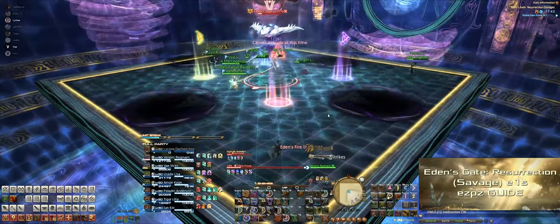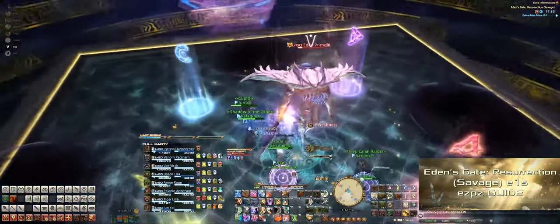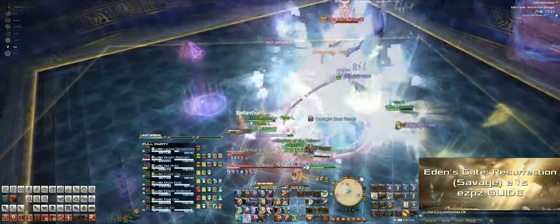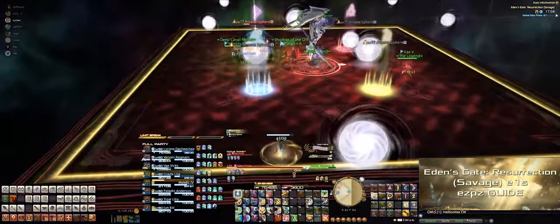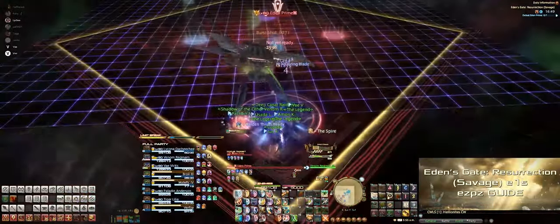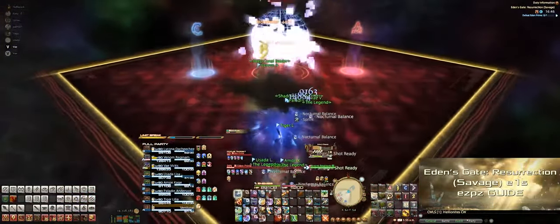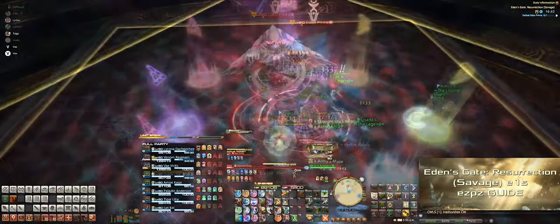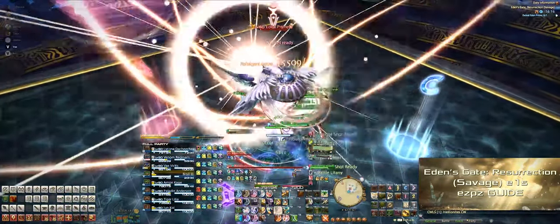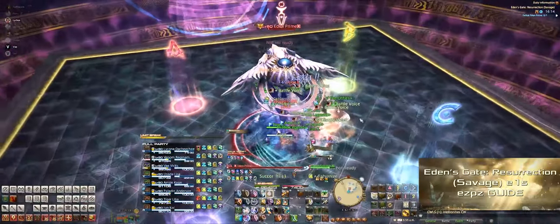Next up, she'll cast Vice and Virtue again, which targets the two healers — all the healers have to do is pass these to the tanks like in the first phase. Next, you'll get the four rotational orbs and meteors, so handle them like last time. After orbs, she'll jump to a corner, so have the whole party run behind her to dodge her AoE. Dimensional Shift comes out again, as well as Eden's Gravity, so heal the party accordingly. And finally, Eden's Flare — the entire party should stack in the middle underneath her.